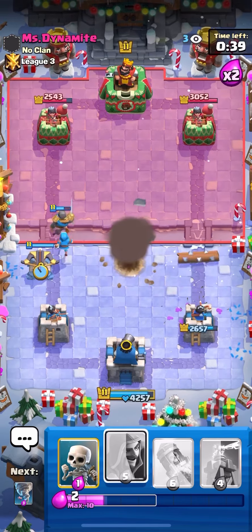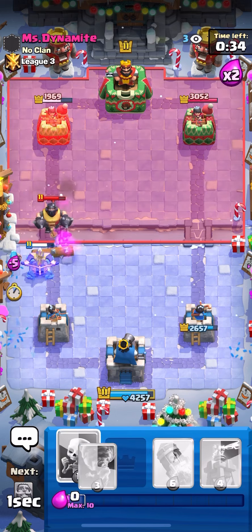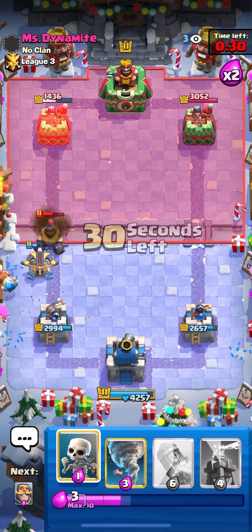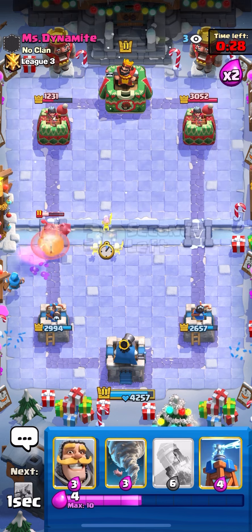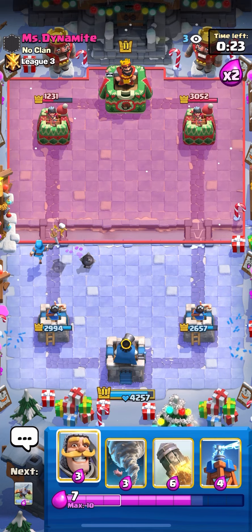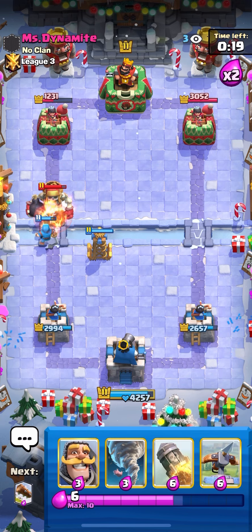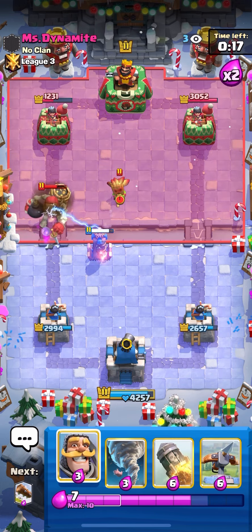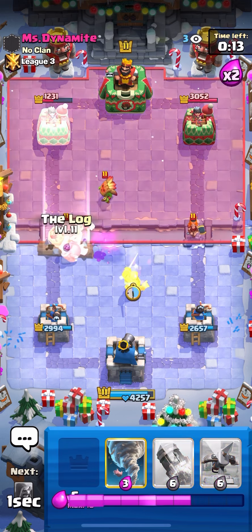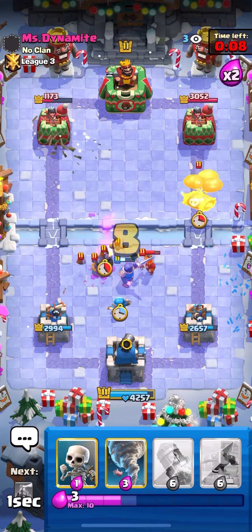We'll pull that to the side, and we're gonna Tornado everything to the right lane. Knight up high to kite everything back, and then just go for a Log on this Skeleton Barrel. Also gonna X-Bow — we know he has Mega Knight though, so this might not work too well. It actually connects on Tower, so he played that a little bit late. Gonna go for a Wizard to help DPS the Mega Knight, and then Skeletons up high to make sure it doesn't jump. Really clean right there. He's still gonna have to respond to that Wizard with a decent bit of Elixir. He actually goes Giant Skelly at the bridge — that's really good for me.